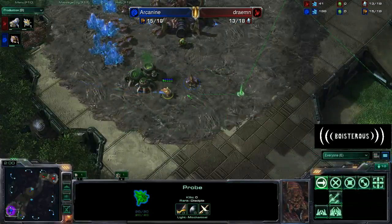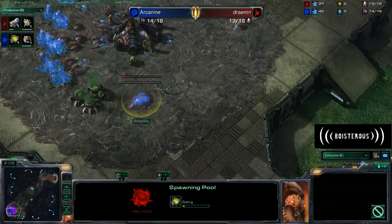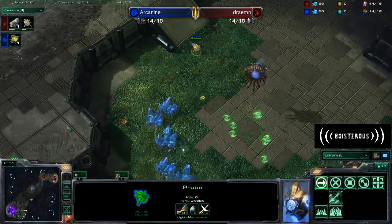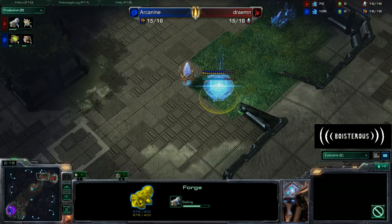Dreamon is moving around his opponent's base. He's going to block this drone for a couple minerals - just be a little bit annoying. I don't think that was really on purpose, that was just a kind of funny timing thing. And he's going to be dropping that Forge, so he is going to be fairly safe with this expand.